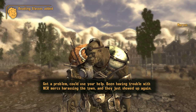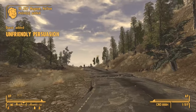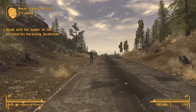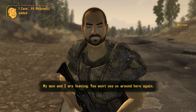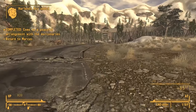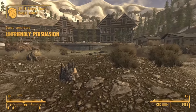Got a problem — could use your help. Been having trouble with NCR mercs harassing the town and they just showed up again. Sure, why not — this is a very easy XP dump. Unfriendly persuasion. Fortunately with high speech or high NCR rep, I can just get these guys to wander straight off. 'I've always known when to fight and when to back down, and it seems I ought to back down this time. My men and I are leaving. You won't see us around here again.' And off they go. That is literally it — that's the entire quest. Could this be the easiest, shortest quest in all of New Vegas? Possibly — certainly amongst them. But it is only 250 XP.